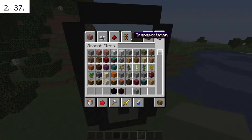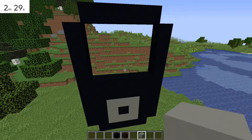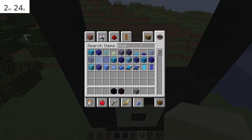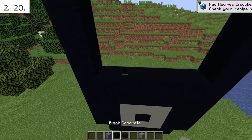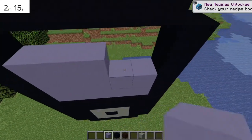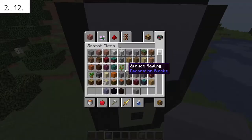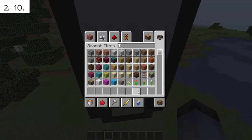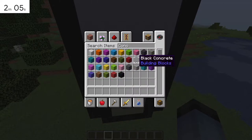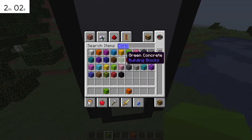Alright, about halfway done. Let's get some apps in there. That'll be our screen color. Actually, concrete is probably more vibrant. Alright, let's get some colors in there.